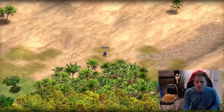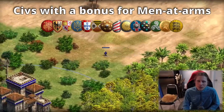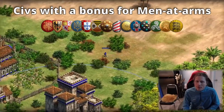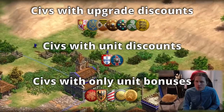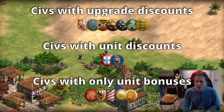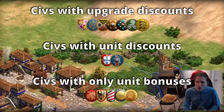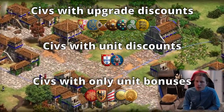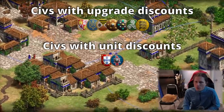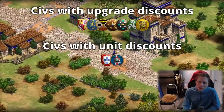Let's look at all of the civs that have a bonus for man-at-arms. Everything on the screen basically has some kind of bonus, be it a military bonus or an eco bonus. Some of these civs are going to have upgrade discounts, some have unit discounts — Portuguese and Goths — and then some just have unit bonuses which don't actually help you get to man-at-arms; once you have them they're a bit stronger. We're going to focus on the ones that have upgrade discounts.